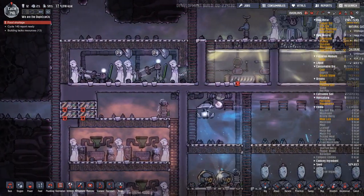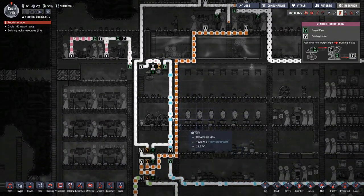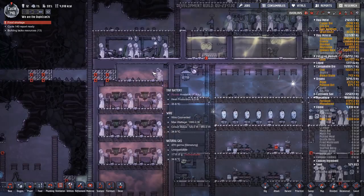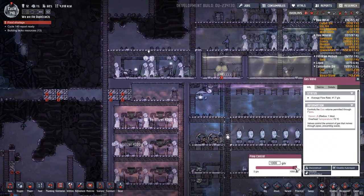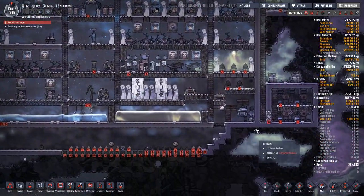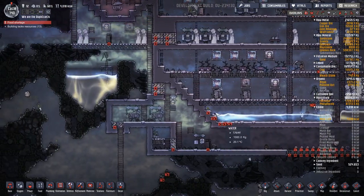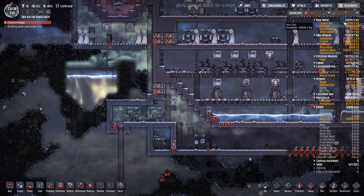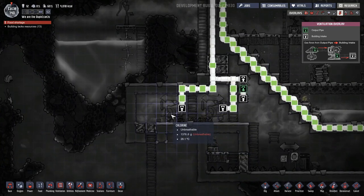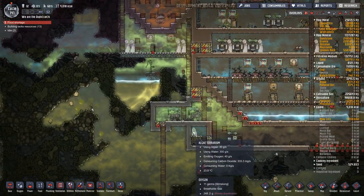That's going to make it so that those aren't going to be needed. That's going to start helping pull the air up and to the left, and this will help pull air down and to the right once it gets going, and we'll slowly start saturating all of this with chlorine. As you can see, this area here is pretty much full up. These ore scrubbers are now properly doing what they're supposed to be doing.